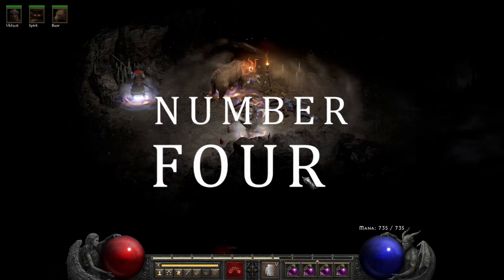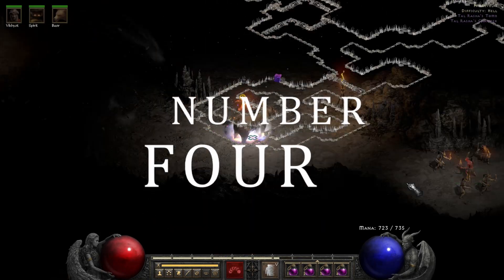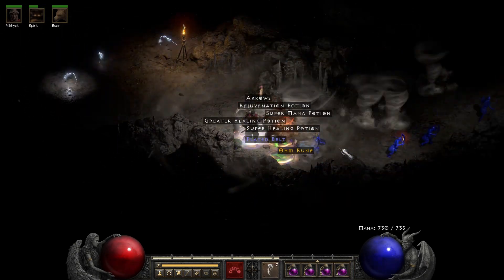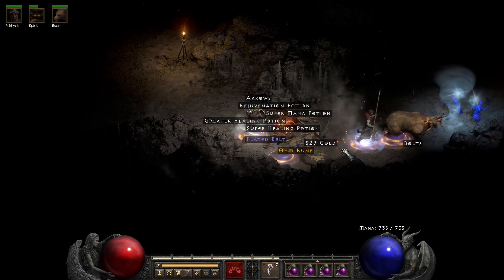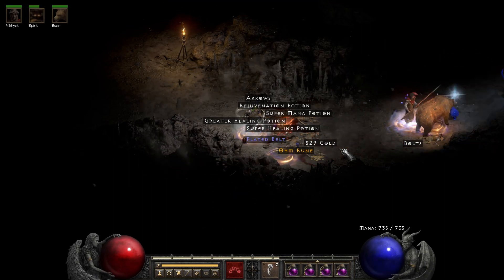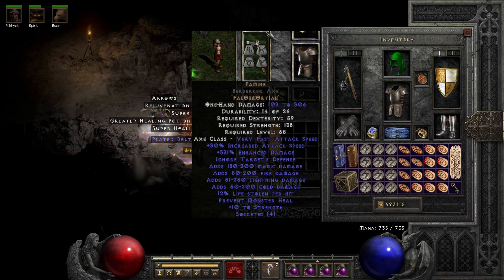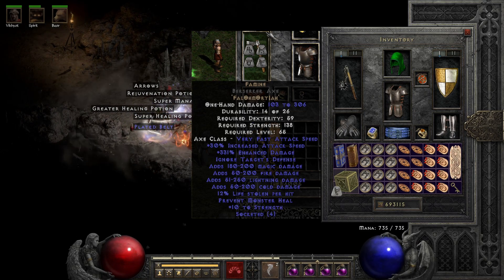Number 4 — now we're getting into the good stuff. Let's start off nice and casual with a high rune: an Ohm rune. A very useful high rune for rerolling that Call to Arms for days, or making one of those more daring rune words like Famine. Seriously, who makes that stuff?